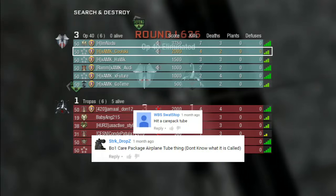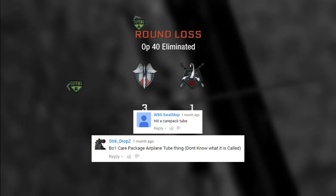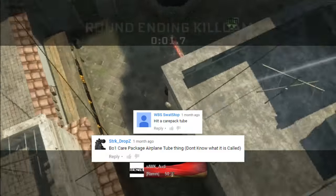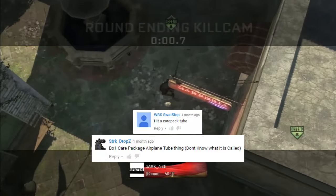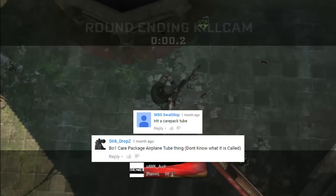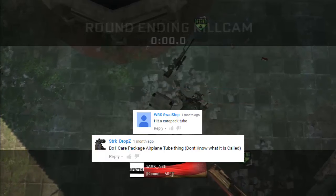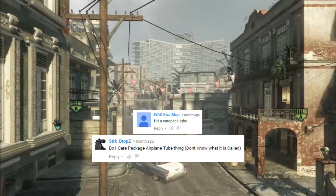WBS Swats stop and drops wanted to see a Black Ops 1 care pack tube. Aldi's going to be completing this challenge on Havana. She was flying all the way up, hitting the care pack and then banking off the roof there, taking out this guy who's standing next to the fountain there for a very nice Black Ops 1 care pack tube. Very nice clip there by you, Aldi.